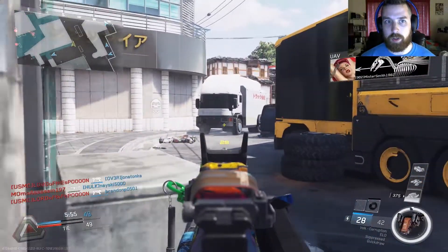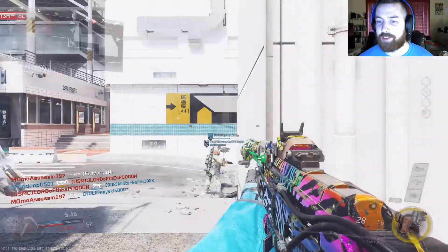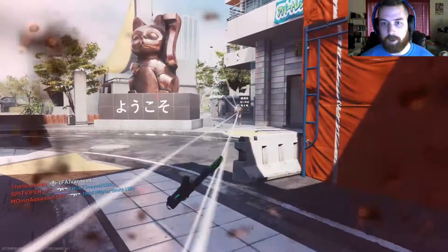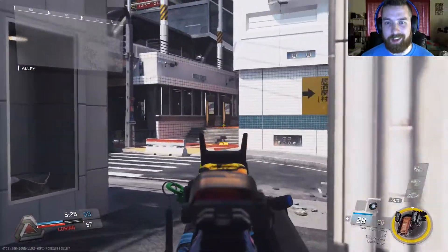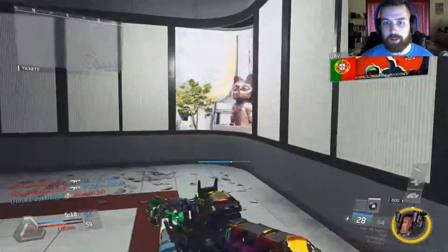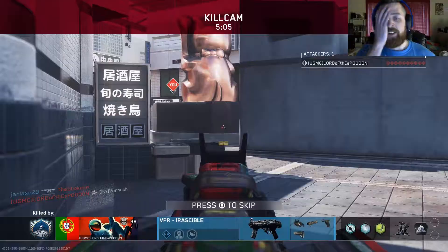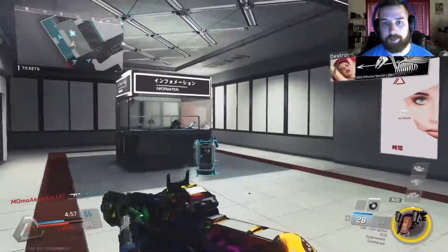Where did that come from? Oh right there. I should not have challenged him — that was bad news bears on my part. There's a guy over here somewhere. Counter UAV's up. I almost had him — I should have rewound. That's one of those things, I haven't used rewind a lot so I don't think about it very often. He's getting shot from over here, there's a guy camping. Took my time getting to the guy that's camping and then just got trashed in the process — that's always fun.